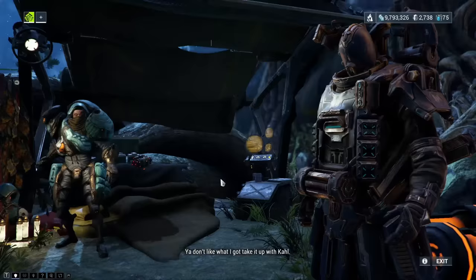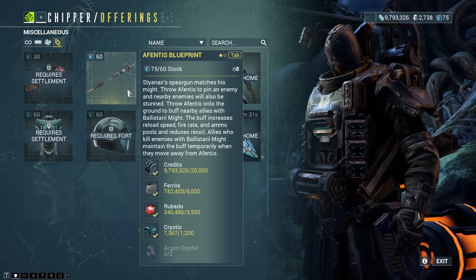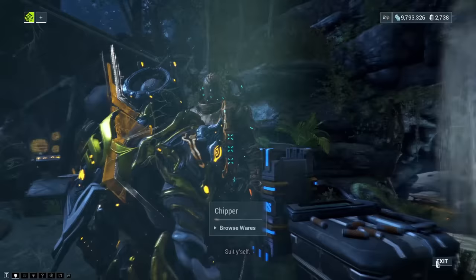The next thing you can buy from Chipper is an Ephemera. But more interestingly, you can finally get your hands on Stianax — his main blueprint and three components — as well as three weapons that came with the Veilbreaker update, including the Offentis, Stianax's signature weapon. And last but not least, you can get an additional Archon Shard from Chipper, bringing your total amount of Archon Shards you can gain per week up to two.